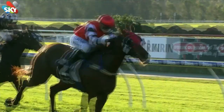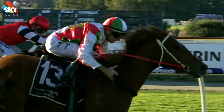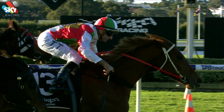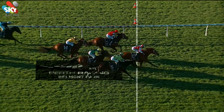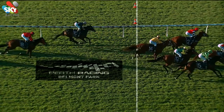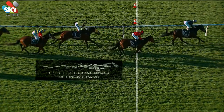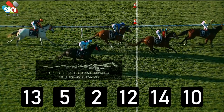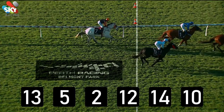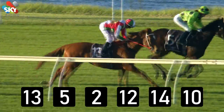La Bionda, number 13. Close for second: A Bit Sketchy wide out and Bushfire Blonde in a photo. So number 13 wins it — La Bionda. The money came. Has beaten home A Bit Sketchy, Bushfire Blonde, and Lucky Linda Lulu in a fairly rough result in the end. For the novelties, 13's won it from 5, 2 and 12. The margins coming through: a half a length ahead — 1, 19, 37. 13, 5, 2 and 12.